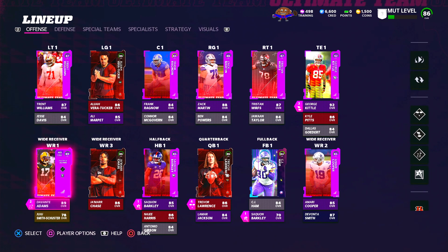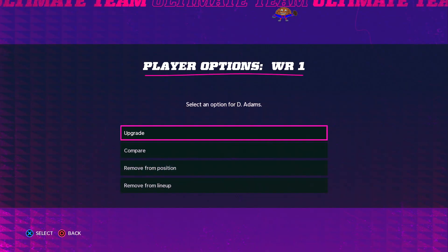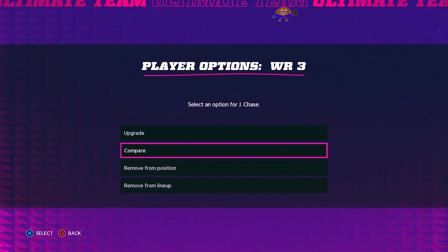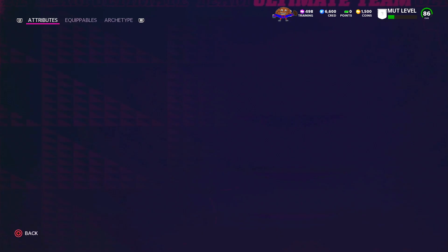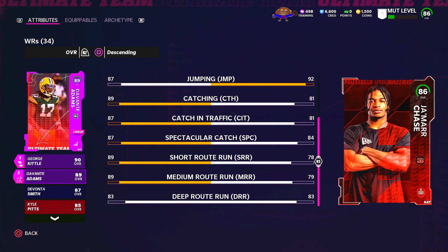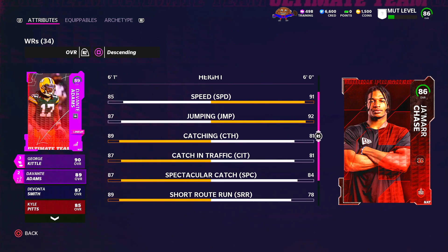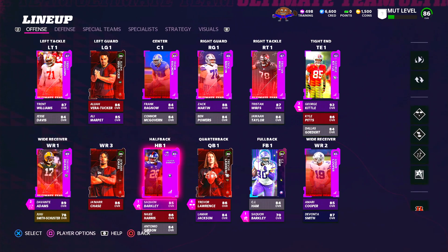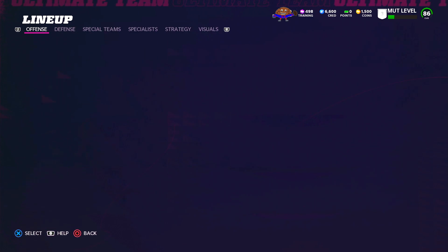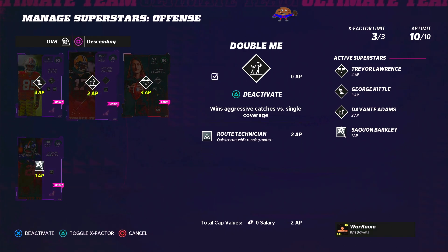Getting this George Kittle will be an absolute grind in one day — I think you have to get your MUT level maxed out to get this 92 Kittle, as well as a 90 overall Linval Joseph that you can get along the way. George Kittle is an absolute monster and you can already check out some of the abilities we put on him — I believe I put Red Zone Threat on him and Tight End Apprentice. The MUT superstar AP cap limit right now is at 10 points — I believe they raised it to 12 towards the end of the MUT 21 cycle but it's back down to 10.